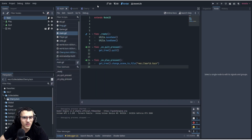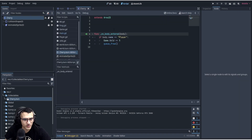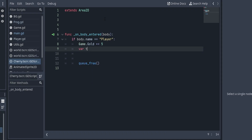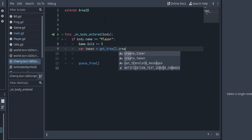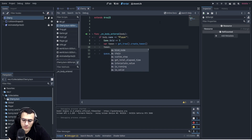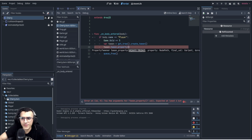How do I make it a little nicer, a little smoother, so it feels more like a game? Well, Godot has this really nice thing called tween. So instead of just calling queue_free right away, what we can do is say: var tween equals get_tree dot create_tween. We have timer and tween — we'll do timer in a second, but for now let's do tween. Then we can say tween dot tween_property.